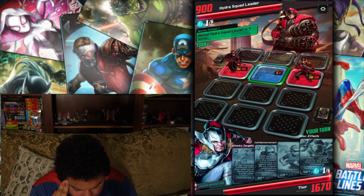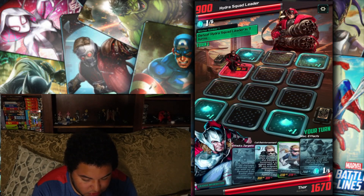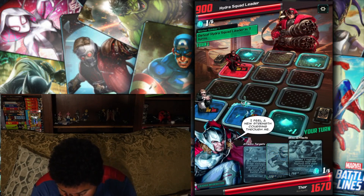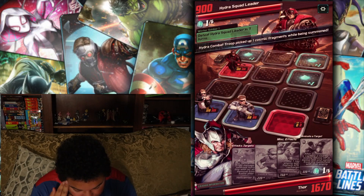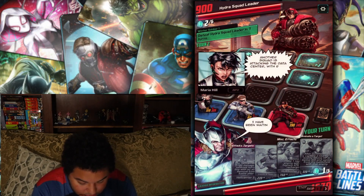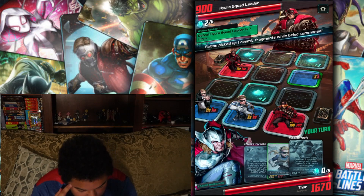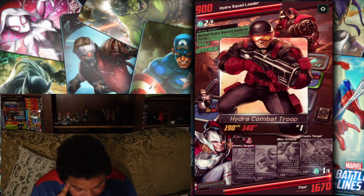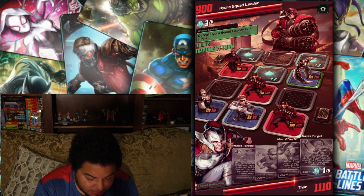Okay, my dude — Falcon jumping in. Defeat Hydra squad leader in seven turns. Let's do it. Get a shield member — can we pop Falcon up in here? So this is really exactly what we're going to do: we'll pop in Falcon and then we're going to use that shield agent at the bottom, hopefully he takes that one out — or not, and that's fine too. That's okay, let him do that battle line there and we'll take him out.